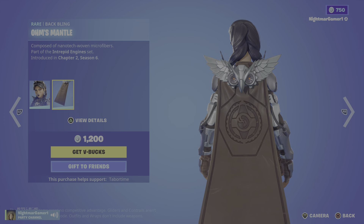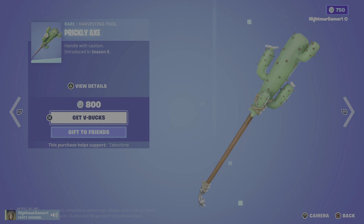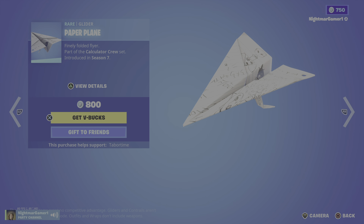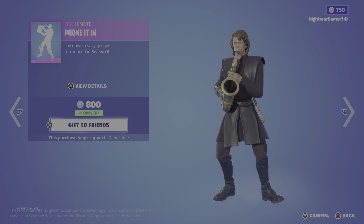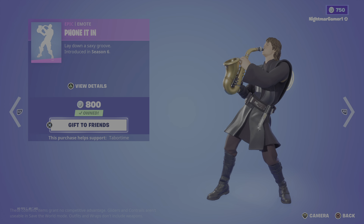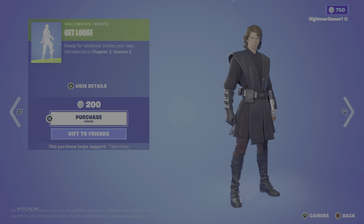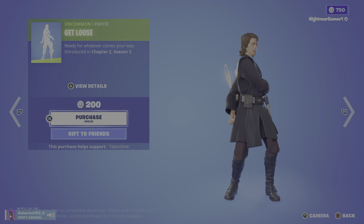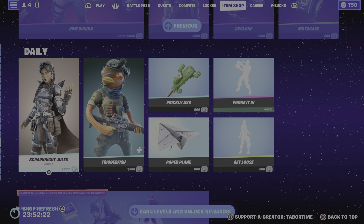Scrap Knight Jewels is back — she definitely deserves to be in the daily because she doesn't really have an entire set. Triggerfish with the backlink Coral Commandos. Prickly Axe — I think it's good a little bit since they have this big axe. Paper Plane. My character's face just looks so wrong in so many ways — I have no words here.